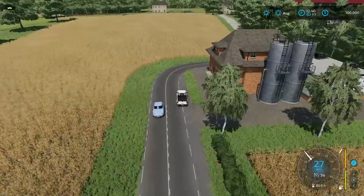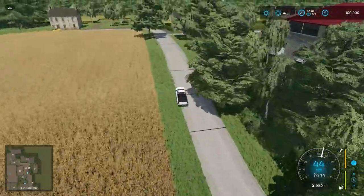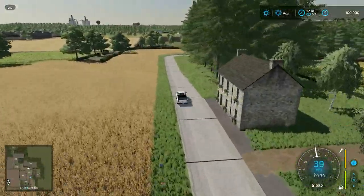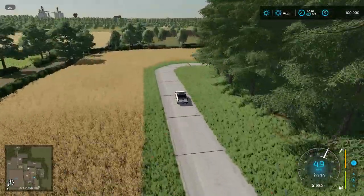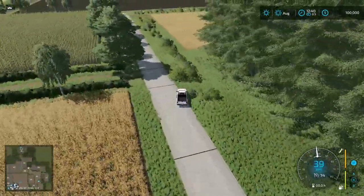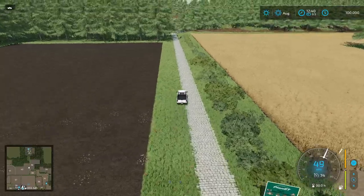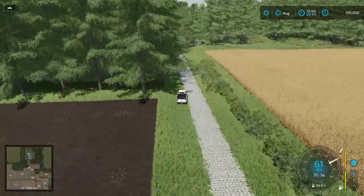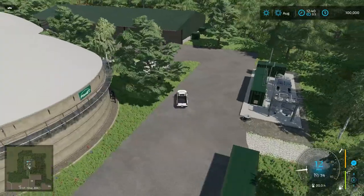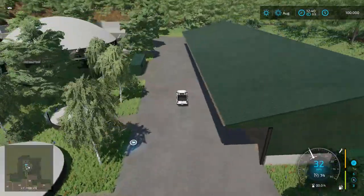Continuing around, it's a nifty map. I didn't play Farming Simulator 2013 very much so I don't have context for this map, but some of you might be feeling some nostalgia here — if you played it a lot in the past, this might be the perfect map for you. Down here we have the BGA, a big BGA tucked away back here with a large storage facility and a couple of digesters and big bunker silos.